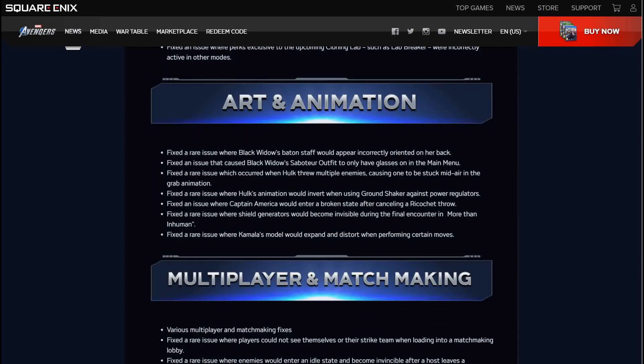There are also a bunch of art and animation fixes. Black Widow's baton staff would appear incorrectly oriented on her back — fixed. There was an issue where Black Widow's saboteur outfit would only have glasses on in the main menu — fixed. Fixed a rare issue which occurred when Hulk threw multiple enemies, causing one to be stuck in midair in the grab animation — we have run into that.